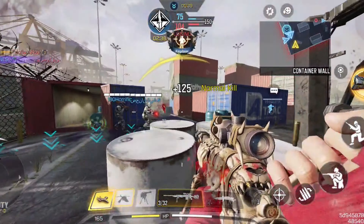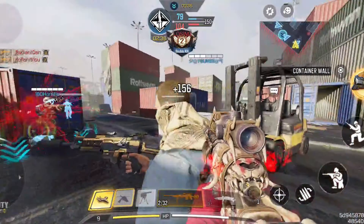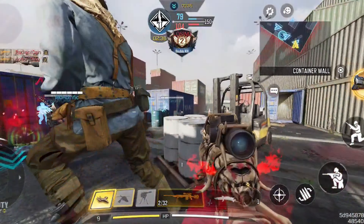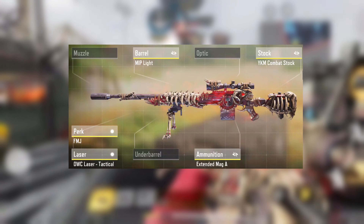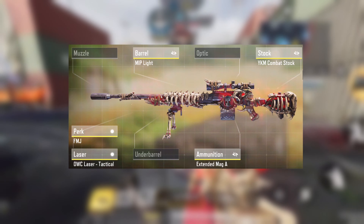In at the number 5 spot we have the DLQ. Recently I have been playing more with snipers and have come to the conclusion that the DLQ is the best. If you have a high skill level with the sniper then it can be used effectively, but because of this it isn't higher on the list.